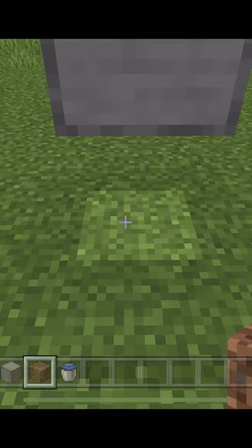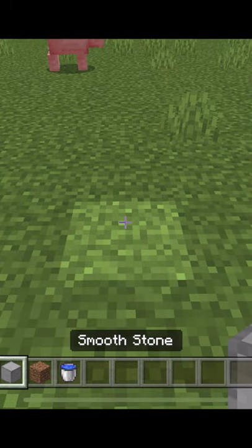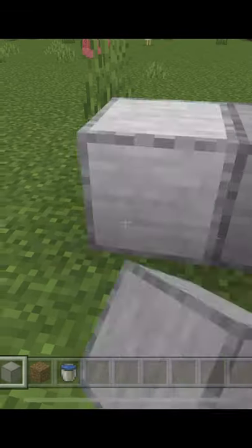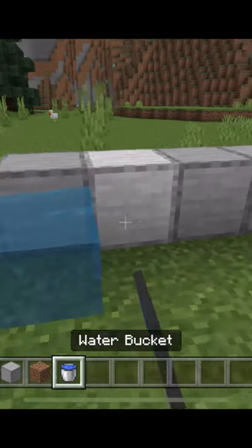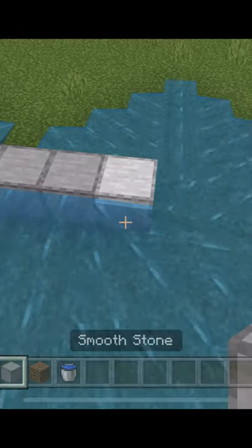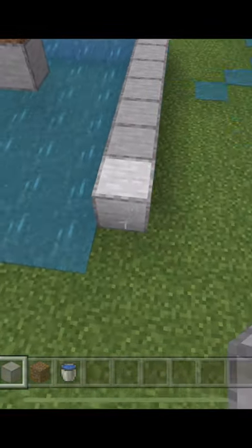Come four blocks back, place down a block, from that block come three blocks to the side on both sides. Place down water on those blocks and build walls forward until the water stops moving.